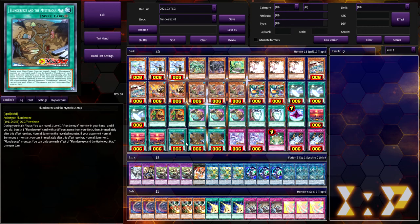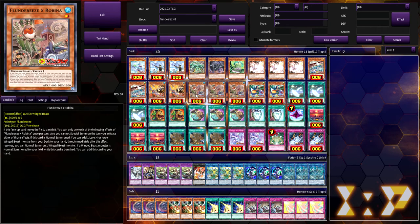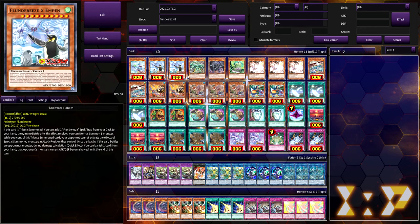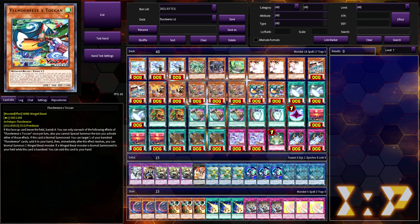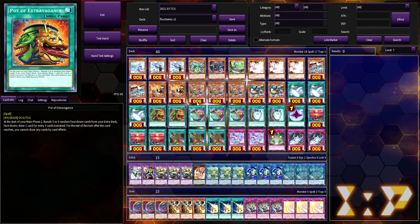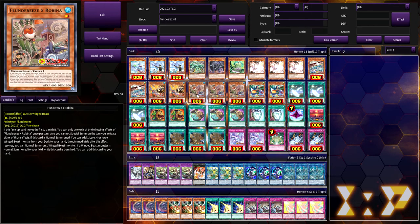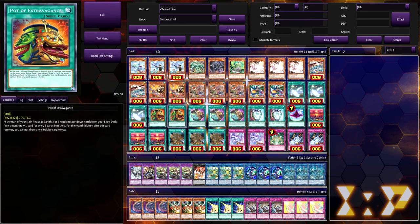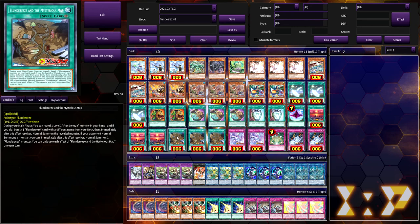I personally like three copies of Mysterious Map because it acts like another Flundereeze low-level monster. If the opponent has Ash, you can activate the Map targeting Robina and banishing Toucan, summon Robina off the Map, and still have your regular normal summon. Use Robina on chain link one and Toucan on chain link two so they can't Ash you, then you can bring out Eaglin to search — it's really good for chain blocking.